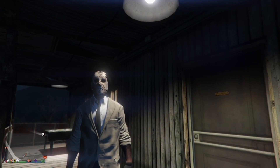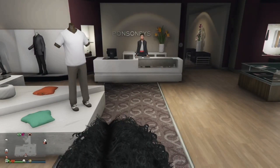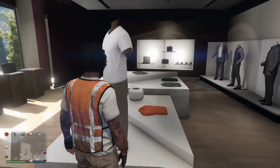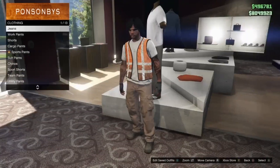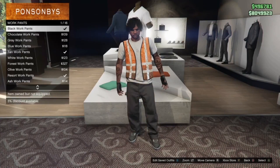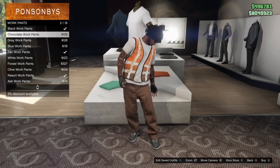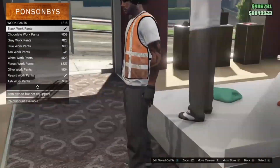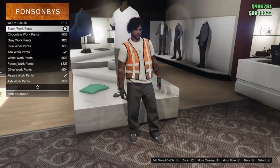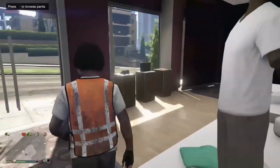With that being said, let's jump right into it. First off, you're going to head over to any one of your local clothing stores. When you get there, head over to Bottoms, go to Work Pants, and select the black work pants.